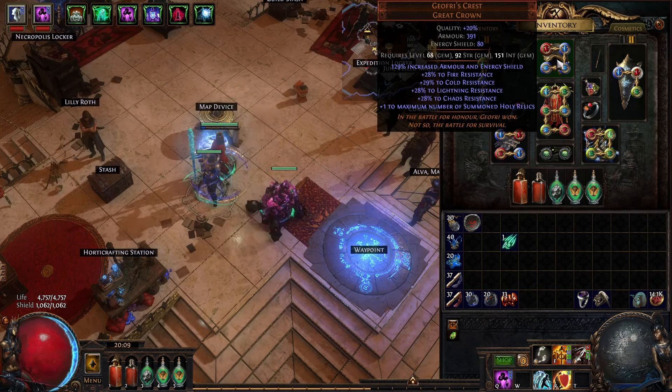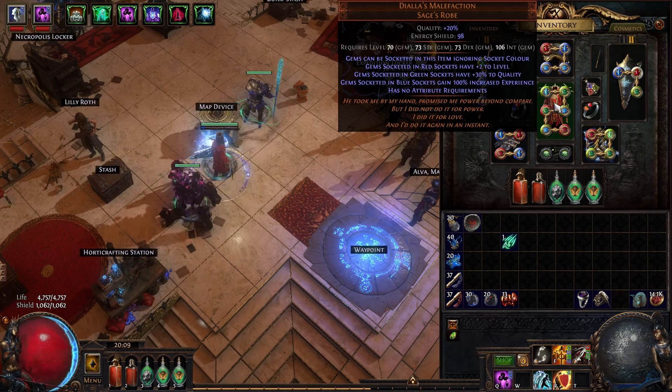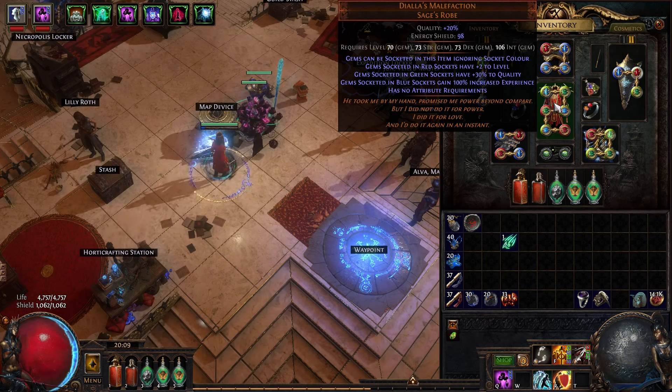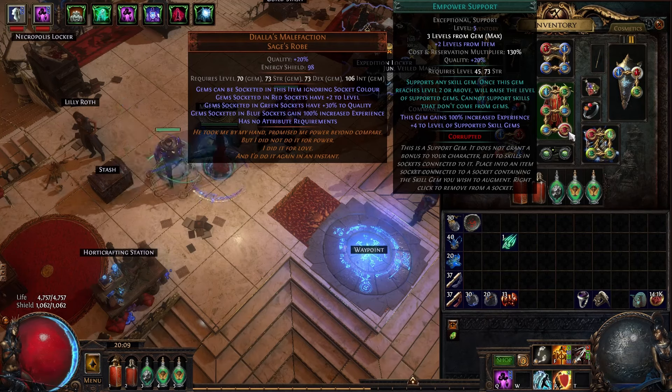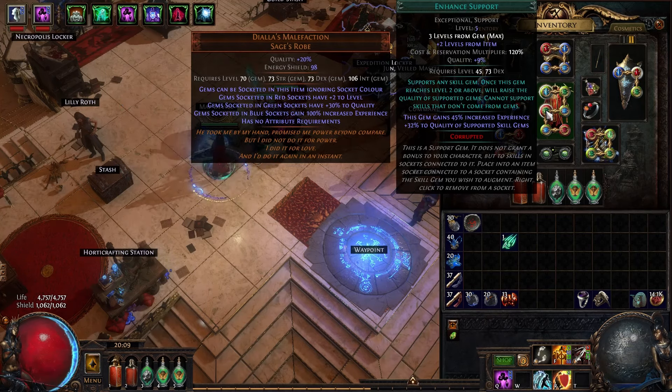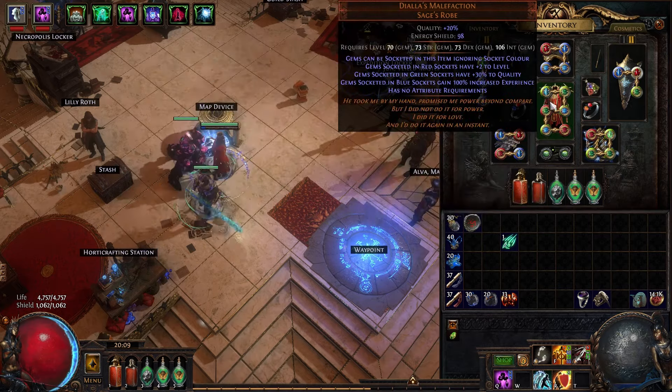Jefferies is the helmet, just bought for 5 chaos. The big ticket item was 4 divines — around 500 chaos at current market prices. It's Diala's with 4 green and 2 red sockets. The reds have Empower and Enhance, and the greens have Holy Relic as well as the support gems.